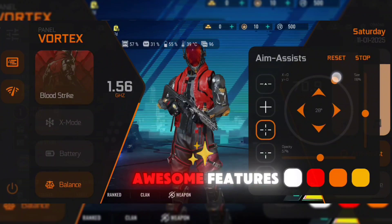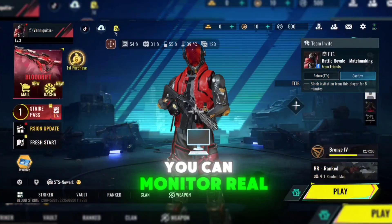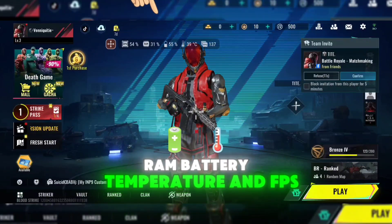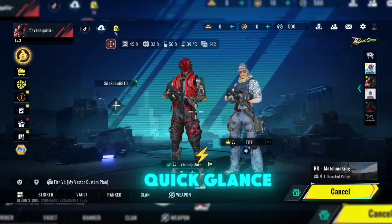Let's break down its awesome features. First up, we've got the Vortex panel — your ultimate control center. With this panel, you can monitor real-time performance stats like CPU usage, RAM, battery temperature, and FPS. Imagine having the power to keep everything in check while you're deep in battle. Stay ahead of the game with just a quick glance.